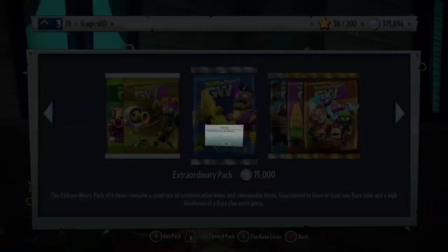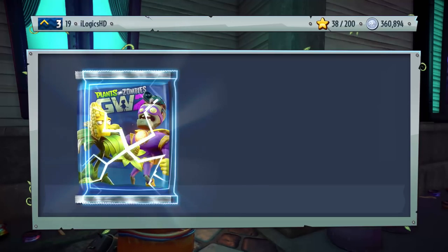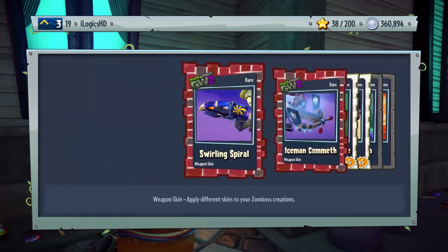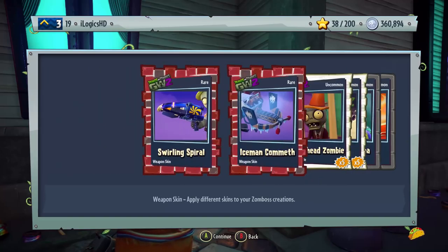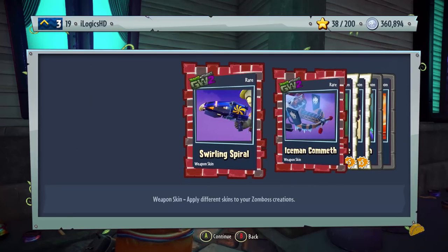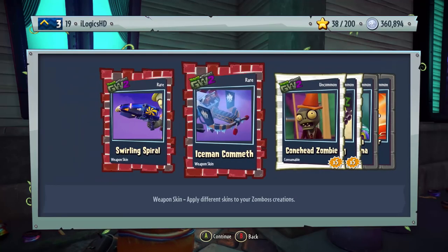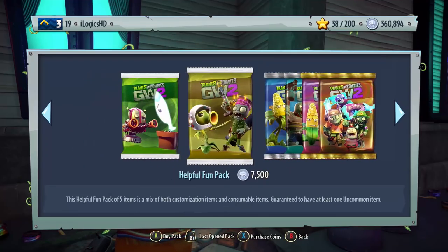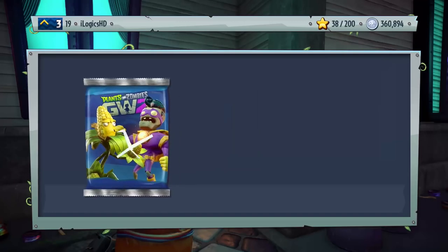Let's try another pack method — open it, go off it, open it, go off it, open it, go off it, and now let's open it. It's so annoying — people packed Legendaries on their very first pack and I still, to this day, have not packed a single one. We get two Rare Weapon Skins, two Uncommons, two Commons — some decent stuff. Let's go right to the end, to the back, and let's open it.